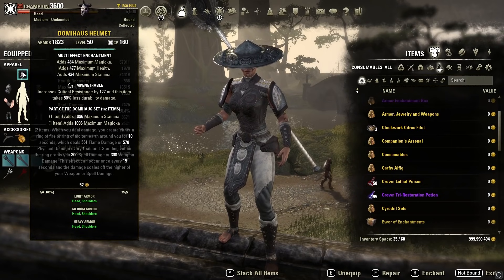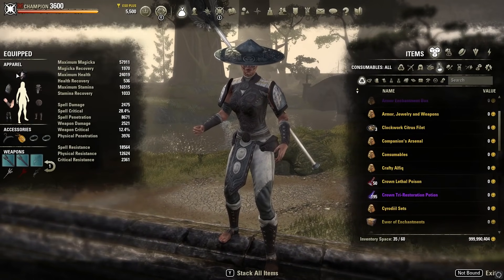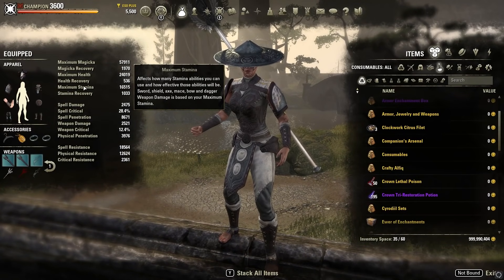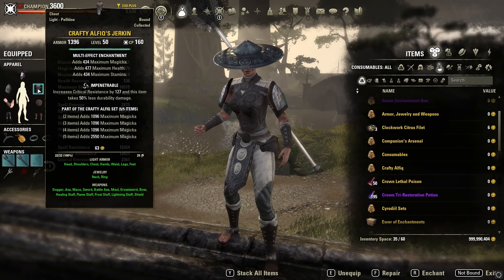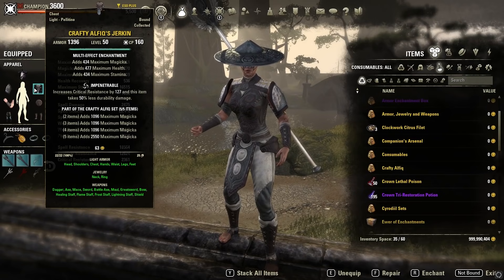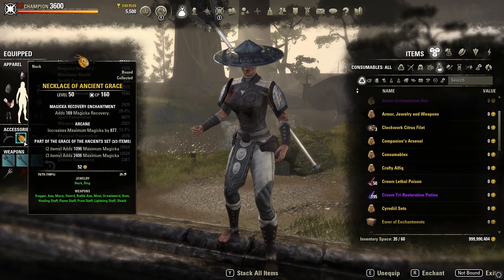For gear: the first set is Doma House, giving a one-piece max Stamina and max Magicka, paired with Swarm Mother's Pauldron which does the same — great for both max mag and survivability. Next is Crafty Alphique, giving a huge 2550 Magicka on the five-piece with max mag on the two and three pieces as well. You could switch to Necropotence if running a pet, but Crafty Alphique avoids that restriction. We also have the three-piece Ancient Grace, with the two-piece giving max mag and the three-piece adding 2406 max Magicka.